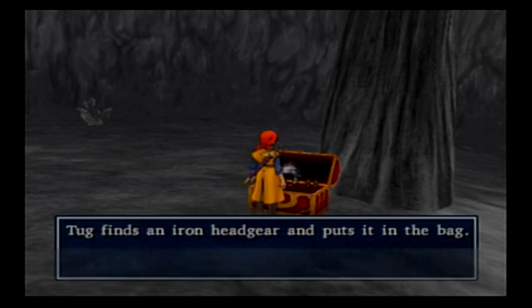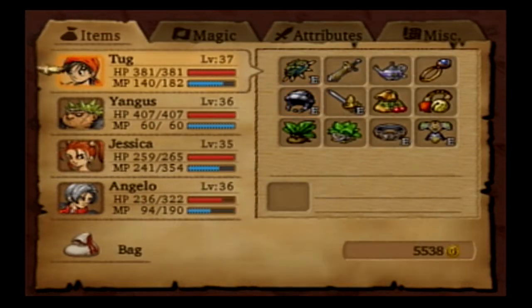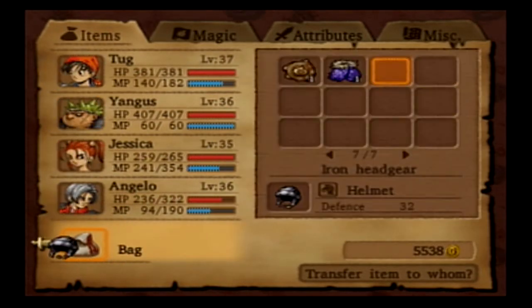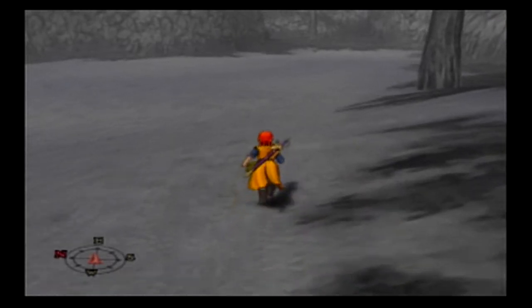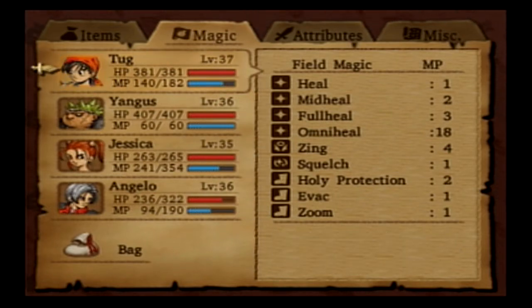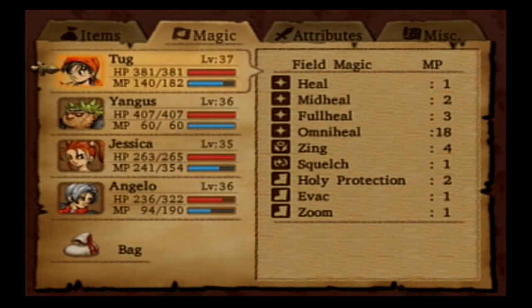Yangus, sorry for putting you through that, but you're healed up now. We got ourselves some Iron Head gear — is this gonna be useful to anyone? I'm already wearing Iron Head gear, as is Yangus, so that's gonna be sold next chance I get. I think I've got a lot of extra equipment that I can sell. I cannot use Zoom here, so I can't just go right back to Mpichu — I'm gonna have to just hoof it again.